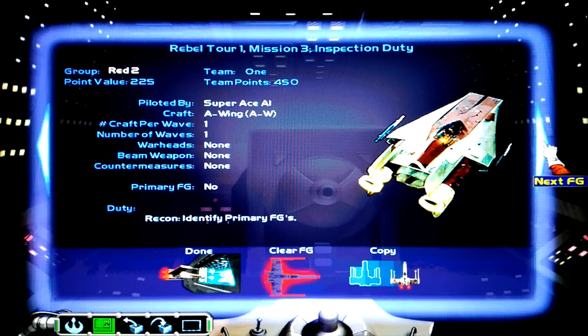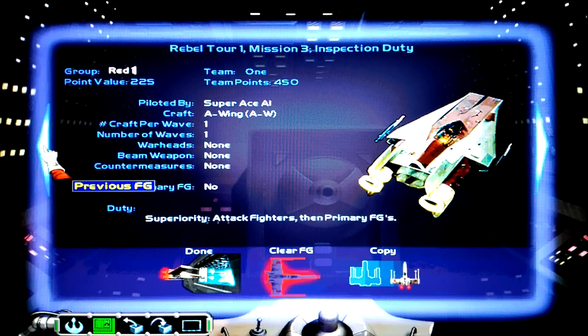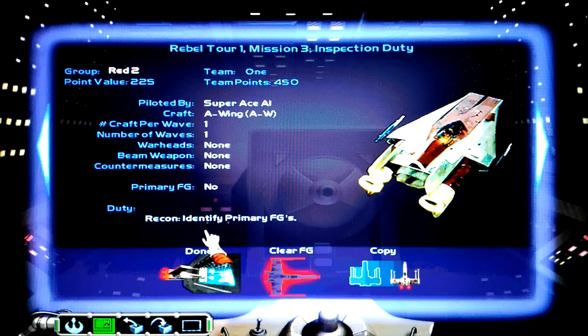Basically, the Corvette captain that defected to us gave us information about this supply station. And the Imperial convoy that we intercepted was heading to this location as well. I'm going to be in red one, which will have superiority attack fighters, then primary FGs.